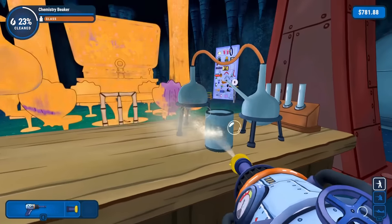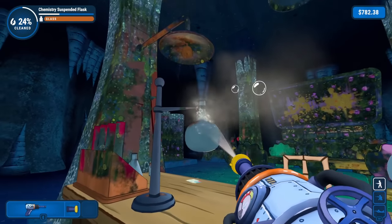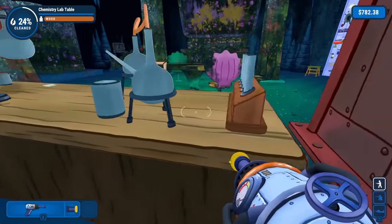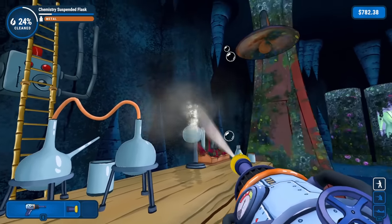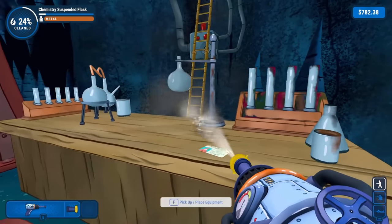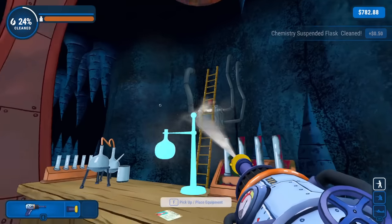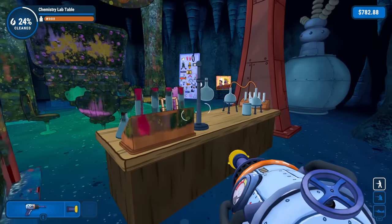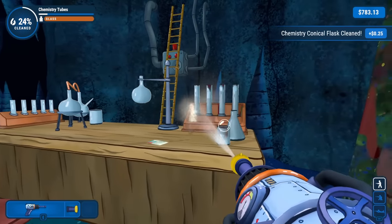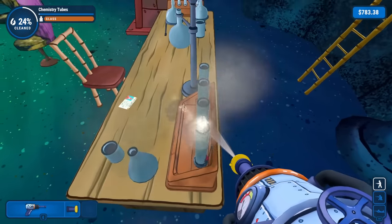These stains are a lot more stubborn — you can see a lot of fancy chemistry work has gone on on this table with all these stains and burn marks. But nothing we can't just wash out. That's the oddest thing — sometimes we wash away things that wouldn't really be washed away, like rust or burn marks. Let's get back on the floor. The angling isn't the best, but we got the table cleaned. Let's try the chemistry tubes — just trying to get through these little tubes from the top, and then from this other side.